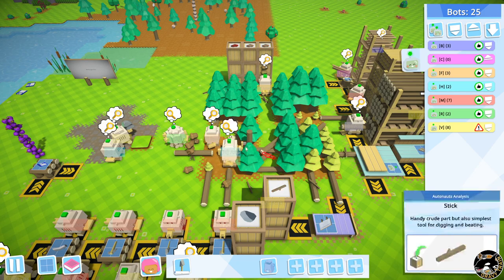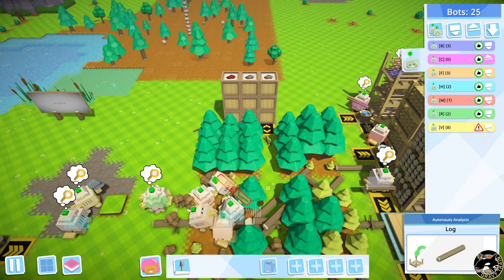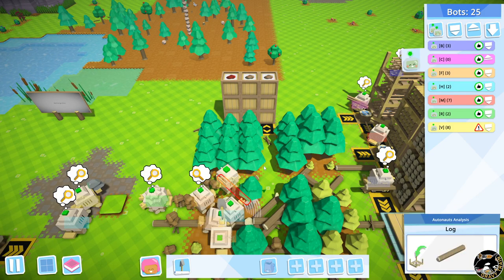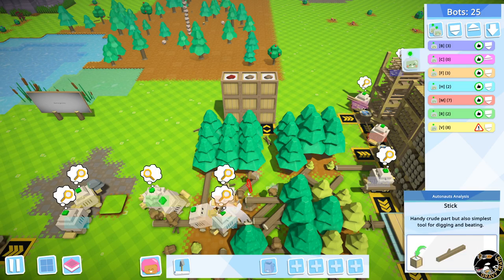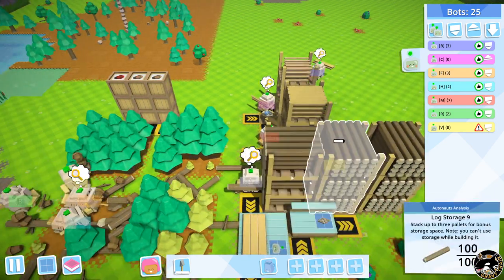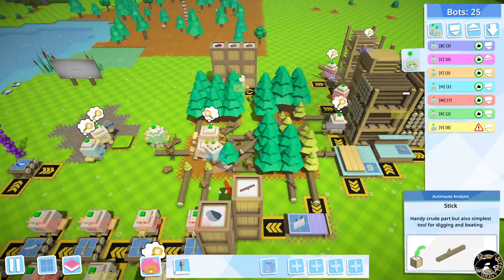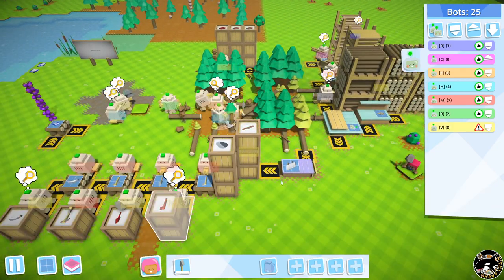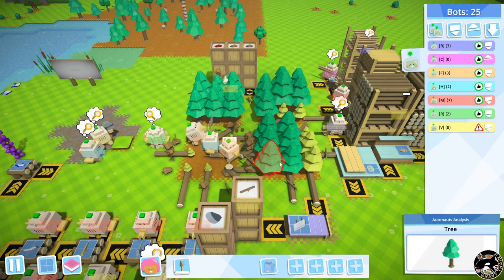Having a nice small working area means the distances my bots have to move are very short, which makes everything very efficient. I can grab more acorns, plant them, take logs — everything is tightly packed. And you can scale out from here without any issues.